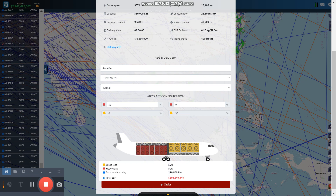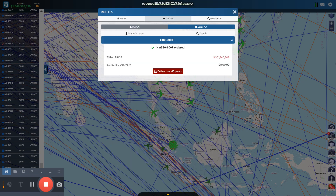I'm going to make an adjustment — I'm going to put half and half. I'm going to raise one half heavy load and half large load. The reason why is because we don't know what hubs we're going to be flying between. Then I'm going to purchase this aircraft.